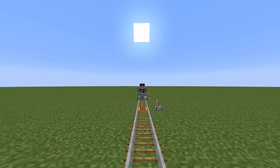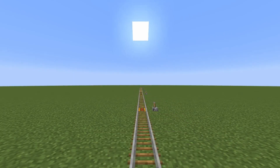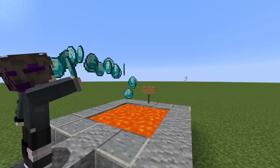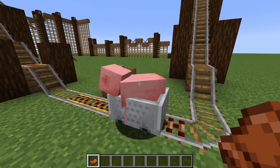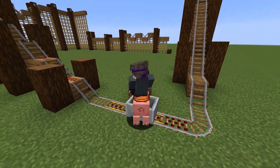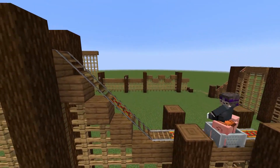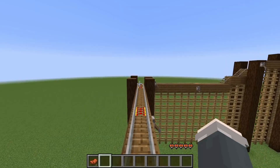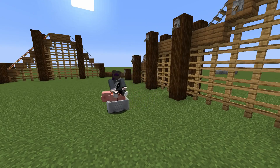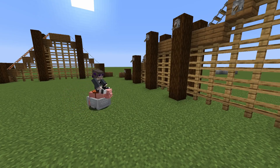Number 15. Minecarts are a fun way to travel but can be pretty expensive when you have to craft so many powered rails. Luckily, if you place a pig with a saddle in a minecart, it becomes a superior form of transportation. You can control a pig with W, A, S, and D, and it can go as fast as powered rail minecarts but on regular rails. It can climb up and down slopes with no problem, and it doesn't even need rails — that's just a bonus to go faster.